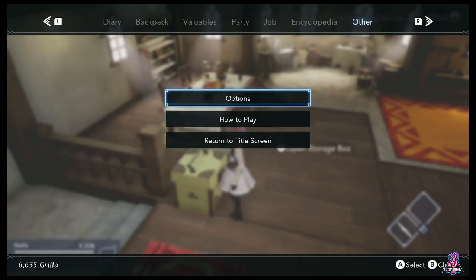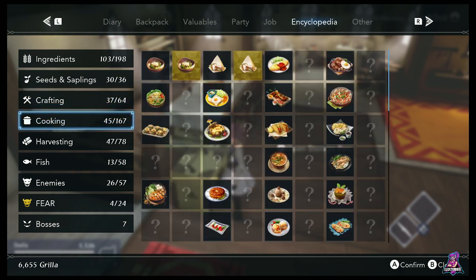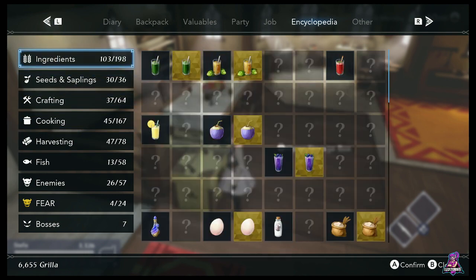When you look at your encyclopedia, you can see ingredients, cooking, et cetera. They look twice as big as they actually are because each tier of quality — your regular and your high quality ones — are two separate entries in there. So as you grow and progress, that's how you get those.